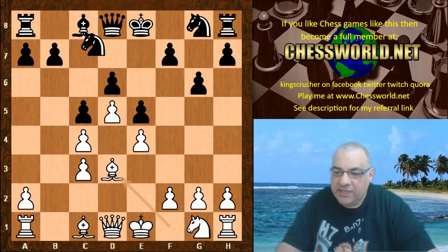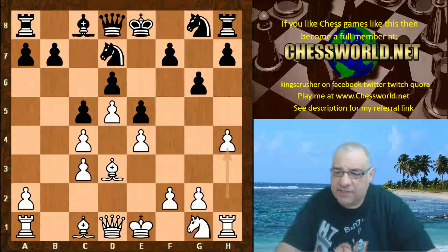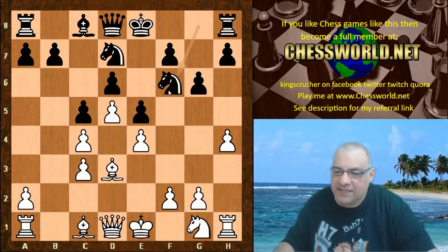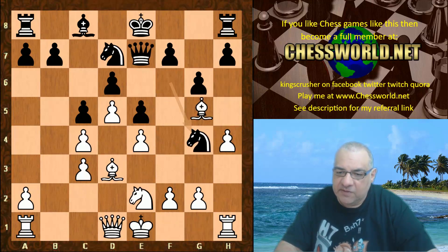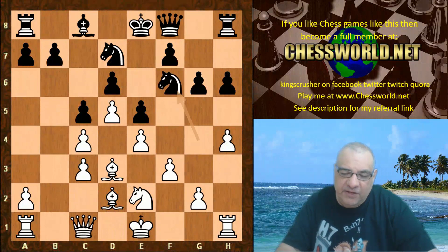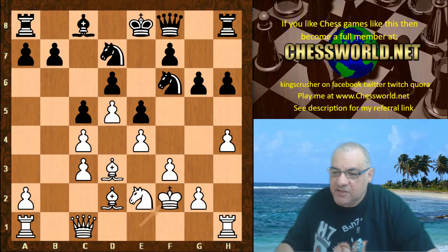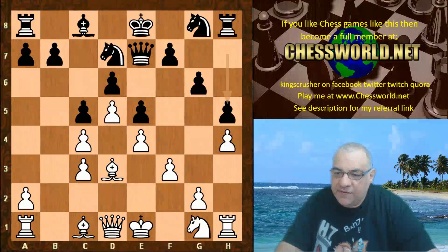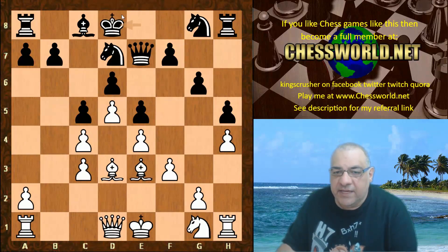Bishop d3, Nd7, h4 — very aggressive. We see Queen e7 already; if Black doesn't play something like Ngf6 it seems to run into trouble. For example Bishop h6 — even if the Bishop kicks back to d2, the Knight is kicked back and White's doing really well. So we see Queen e7, f3, h5 now from Black, Bishop e3, King d8. Leela is trying to find some safety on the queenside.